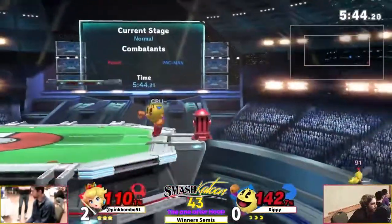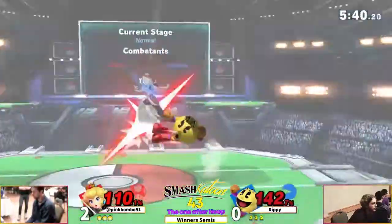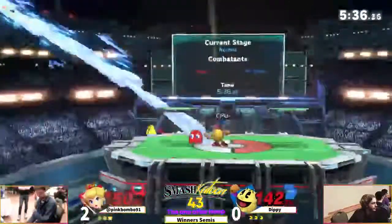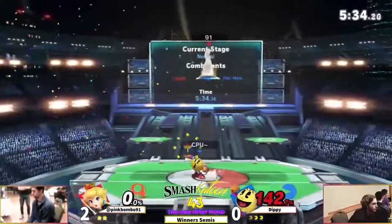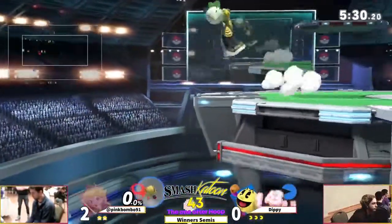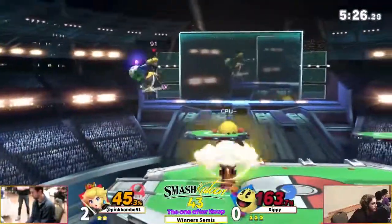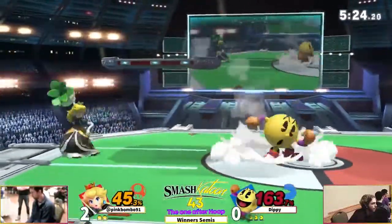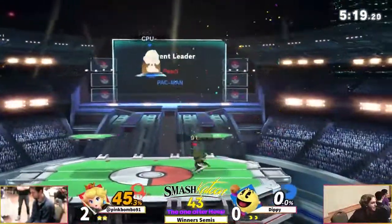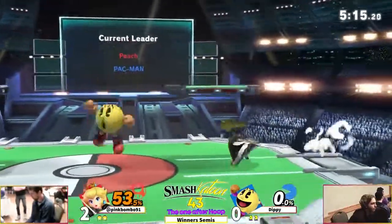And he just ran right into that grab. Very even right now. He just runs right into the bell as well. Good job Dippy taking the first stock - now he's got the galaga ship in hand. He's just going to want to live for as long as he can. Here's big damage, 0 to 45 - wow! Dash attack is going to take the stock, so pink is not too far behind. That can be made up in one combo from Peach.